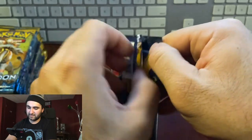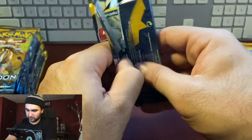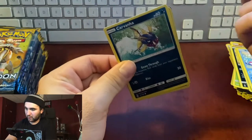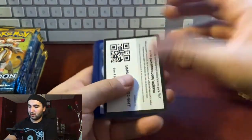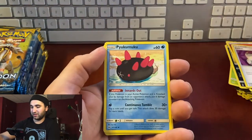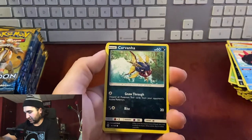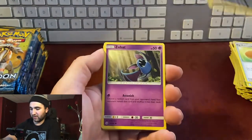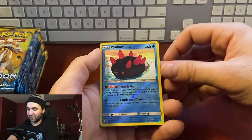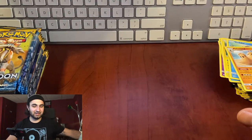Different art — let's be careful with this one. Pack seven: energy, Switch, Pyukumuku, Big Malasada — like a jelly donut — Carvanha, Zubat, Popplio, Togedemaru, Shellder, reverse hollow Pyukumuku, non-hollow Palossand. Come on, we gotta turn it around here.